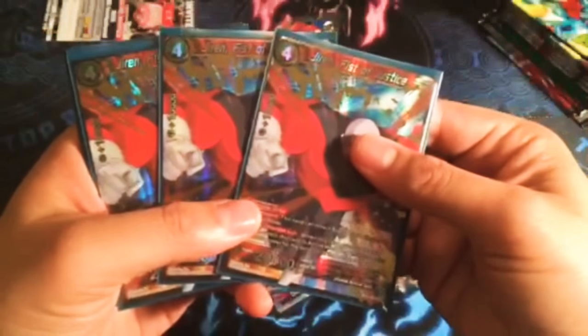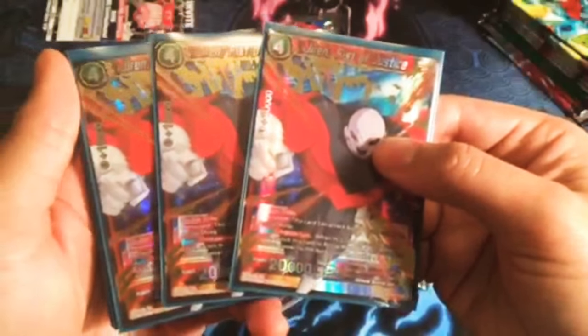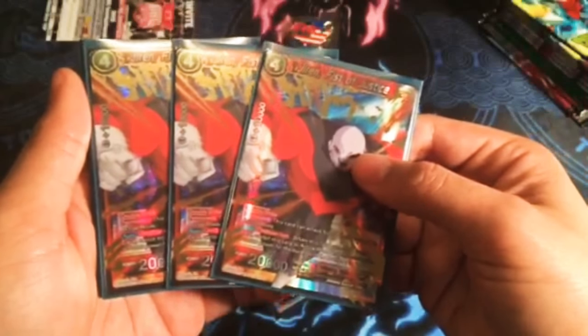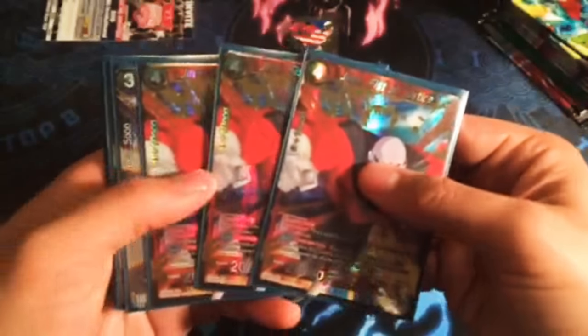3 Jiren, Fist of Justice — this card is really nice. It just gets rid of blockers and attacks other battle cards that are super annoying. We can't run KO since KO is green, but these guys are still really nice and both kind of do the same thing.